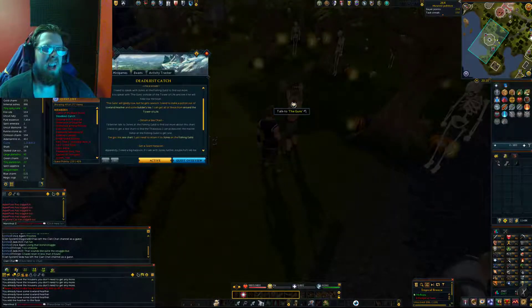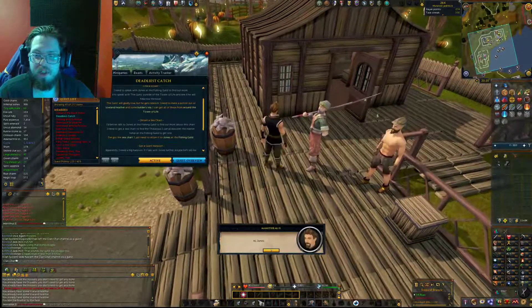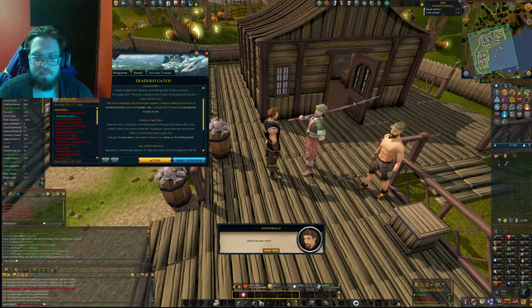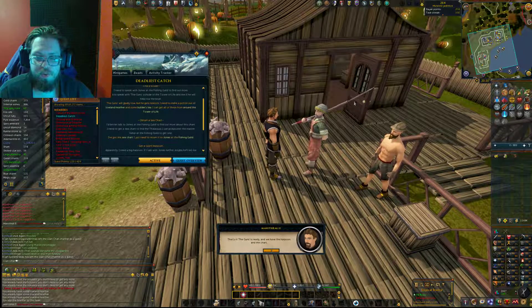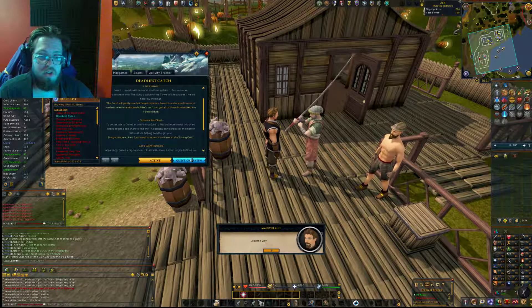Sea legs potion — there we go. Travel back to the Fishing Guild. All right Jones, we got everything you need — we got Guns here, we got the harpoon. Lead the way, we got everything we need to get this done.